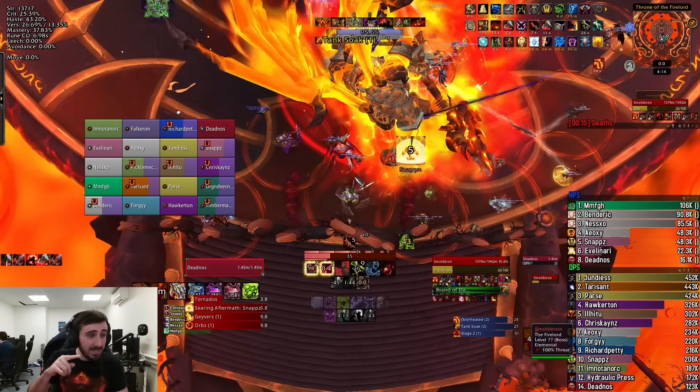First off, we have players getting targeted by Overheated — that's going to be half the raid. The other half of the raid needs to come into the tank soak, or else you're going to miss out on a lot of damage during the intermissions. The players that have Overheated are going to be shooting out five fire waves from where they go, so you want to have those players spread. Ideally, you don't want any ranged near the boss, because you want melee to be able to take those spots near the boss.